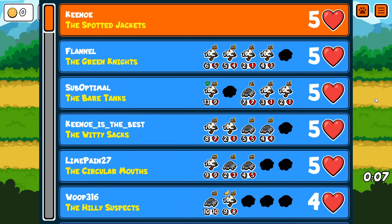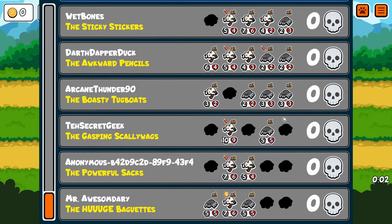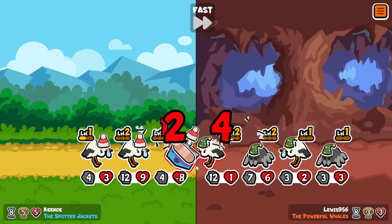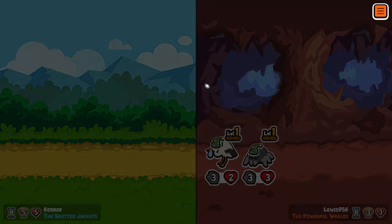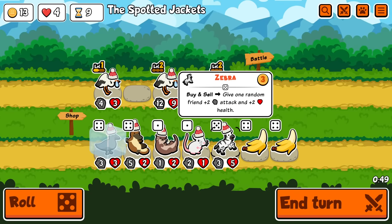You couldn't roll into anything and died? Really? Well, once you have a few things you can just stack stats onto them. I'm sorry though. Oh no! I forgot we could get blobfish! I could've reordered and made some use of that.